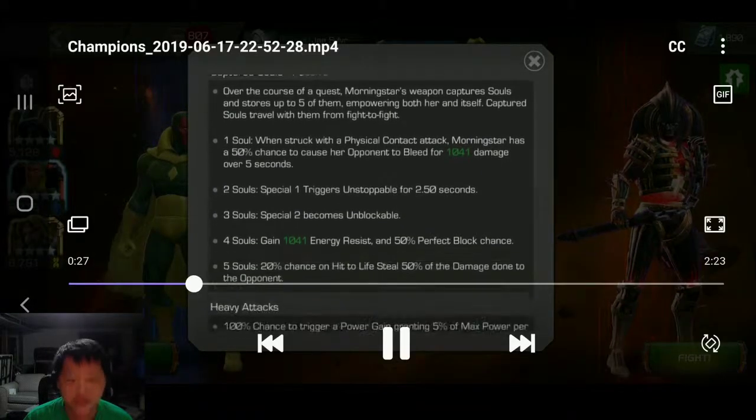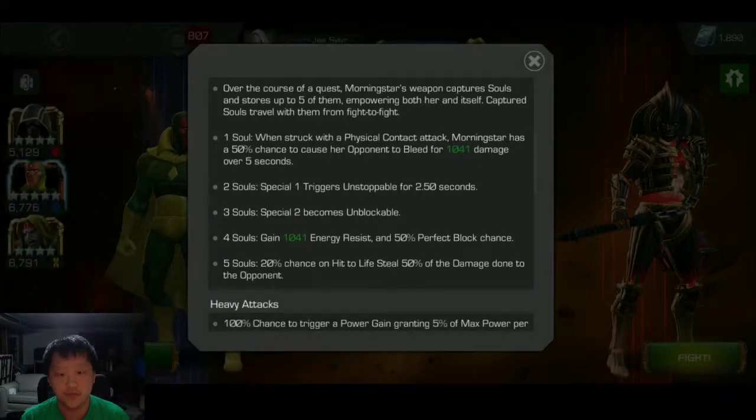But you definitely don't want to bring any champions that trigger any of those. On the fury and the regeneration you can manage it — it's specifically the power gain that is a huge drag. Scrolling down here: the reason Vision is so good against Morningstar is that if you are bleed immune, every time you hit her you would have a chance to bleed at one soul charge, but because you are bleed immune you don't have to worry about that. At two souls her special one is an unstoppable buff for two and a half seconds. At three souls her special two becomes unblockable.